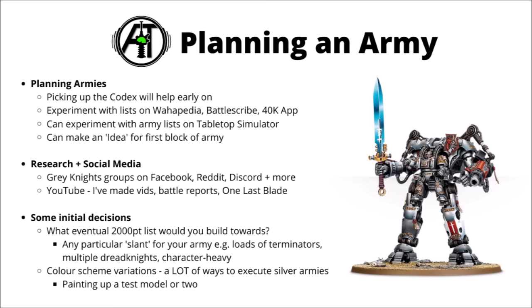You could go very Terminator heavy if you wanted, or focus a lot more on power armoured Grey Knights. You could field maximum Dread Knights, throw in some Dreadnoughts, perhaps even go very vehicle heavy with supporting things like Land Raiders or flyers, or maybe go for a real bit of hero hammer and focus on a lot of really stacked characters and Librarians dishing out loads of psychic. Colour scheme wise, Grey Knights have the advantage of being a fairly beginner friendly army — it can be as simple as spray them silver and add a bit of an oil wash, but there's an awful lot of ways you can execute silver armies, anything from dry brushing all the way up to non-metallic metal blending.